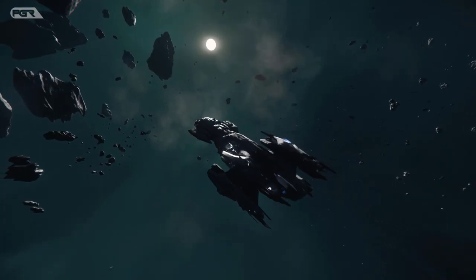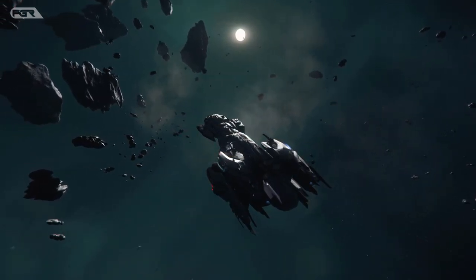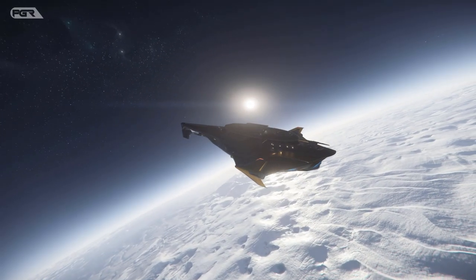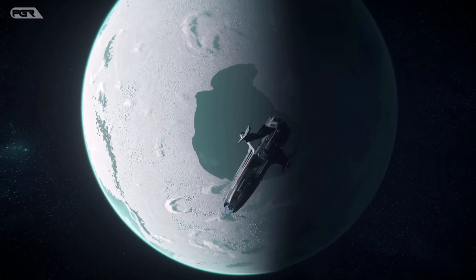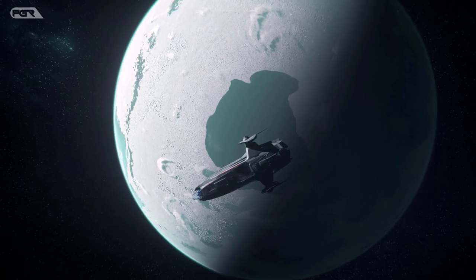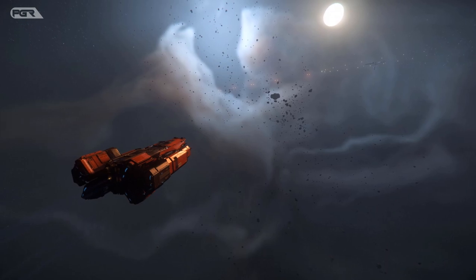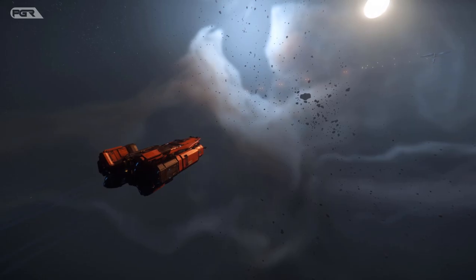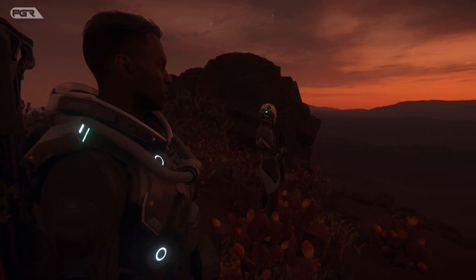The Mag Strand is a burst generator by RSI and it's a size 4 — so if this is designed for the Scorpius, that means the Scorpius can hold up to a size 4 device. The Mag Strand for RSI is an EMP burst generator designed specifically for the Scorpius Antares. When fully charged, the device creates a powerful wave of distortion damage that can disable electronic components within its blast radius. That is really cool.